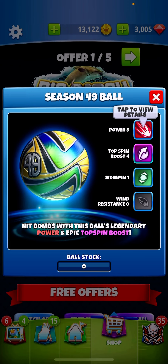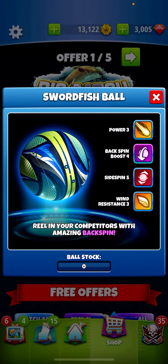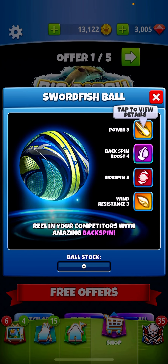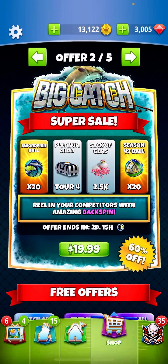If you want to step up your game in the future, that's my take on it. The swordfish ball is whatever, but the owl ball — or the season 49 ball rather — is going to be great in every tournament: Master, Expert, Pro. For the swordfish, there's some value for Pro and Expert players, especially with that backspin boost; maybe you can use a rocket shot or something. PD pulled a fast one on us by bundling this beautiful ball in with the swordfish, but anyway, that's it — enjoy, good luck, goodbye.